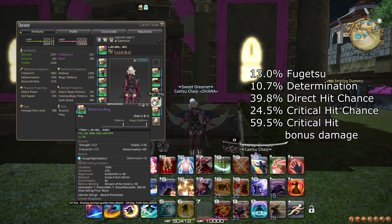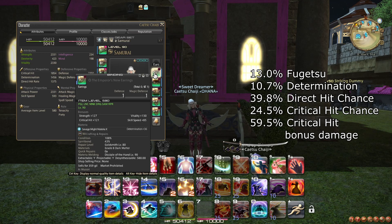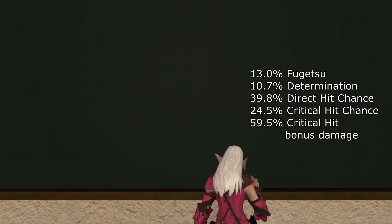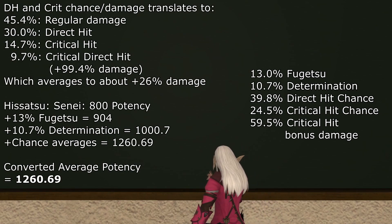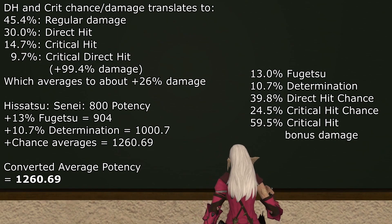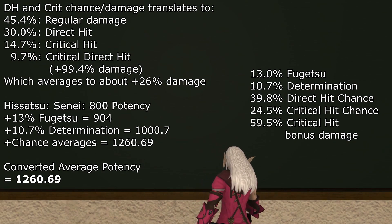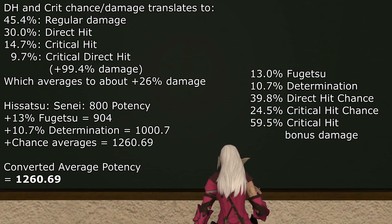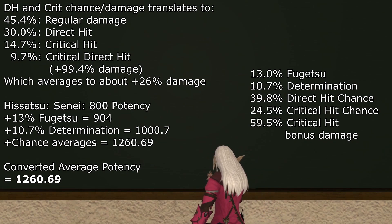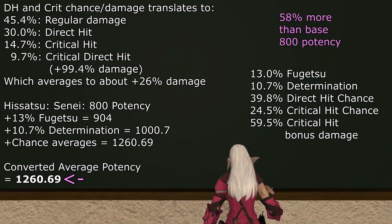This gives us these stats right out the gate. We also count the Fugetsu buff for another 13%. For comparison, I will convert all damage bonuses into potency increases on Hisatsu Sene, and I will use the average damage gain from critical hits and direct hits as additional damage bonuses — this also includes critical direct hits. I will call this a converted average potency. For this example, we should be able to expect a converted average potency of about 1261, about 58% more damage.